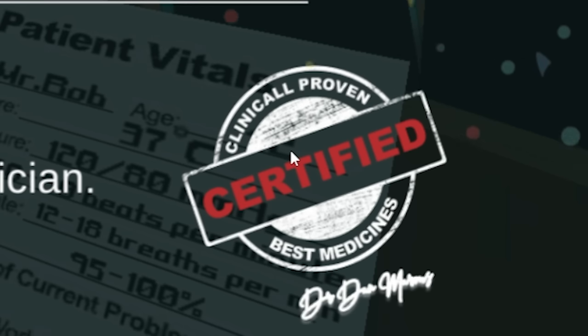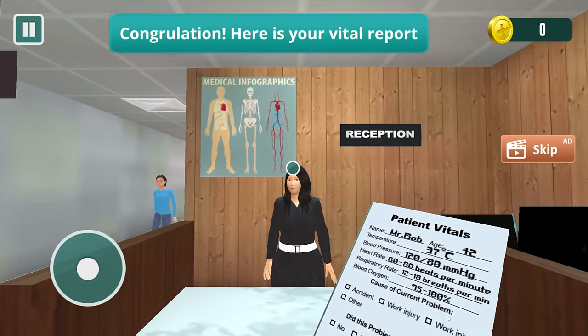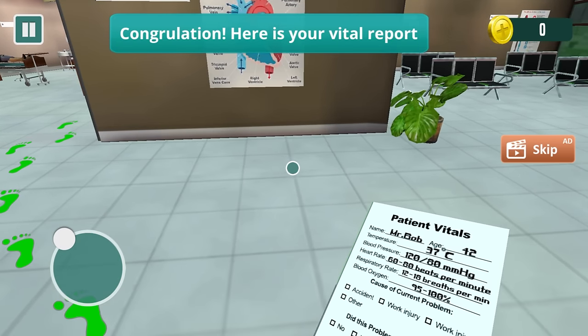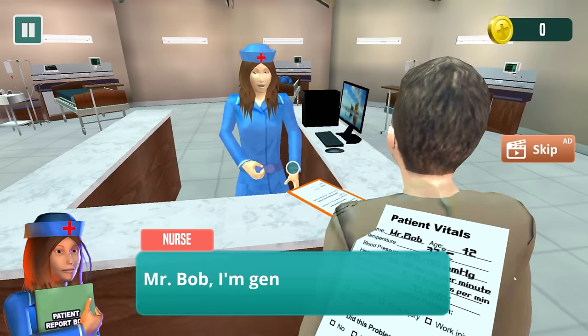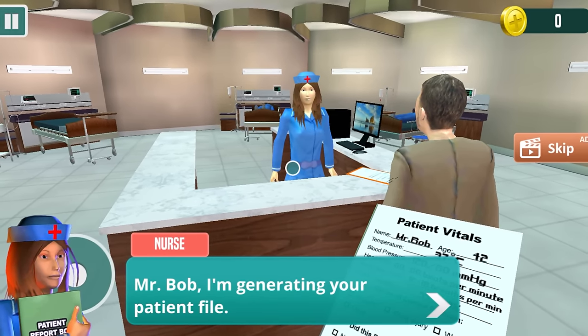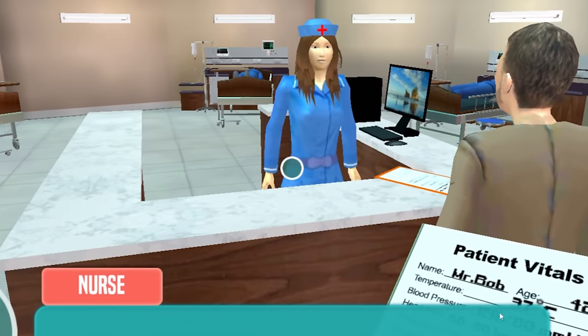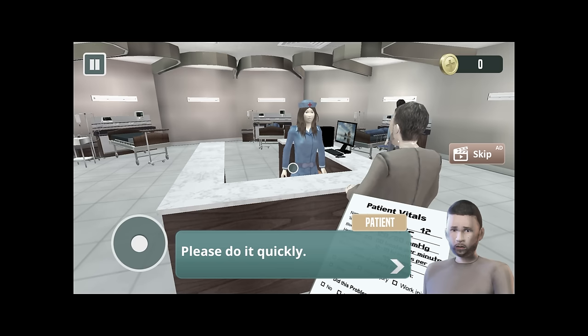Certified best medicines, baby. Cause of current problem? I don't know — my urine just stopped working. I don't really know what to tell you about it. Mr. Bob, I'm generating your patient file. Are you going to help any of the other people in this room? They've all just been standing — well, just laying here. I will take you to your bed. I don't want to go to the bed — I know what happens when people go to the bed. They never get back up.